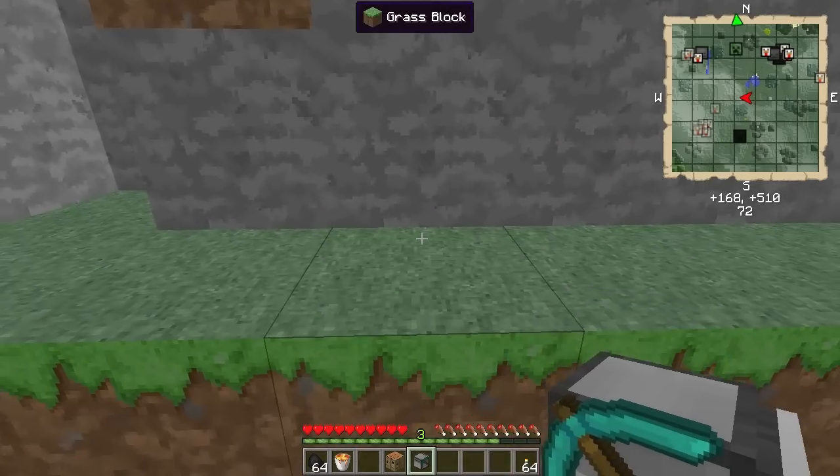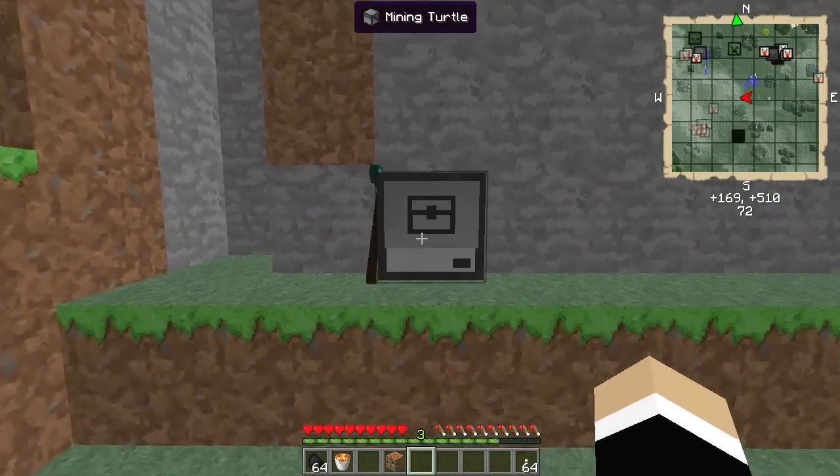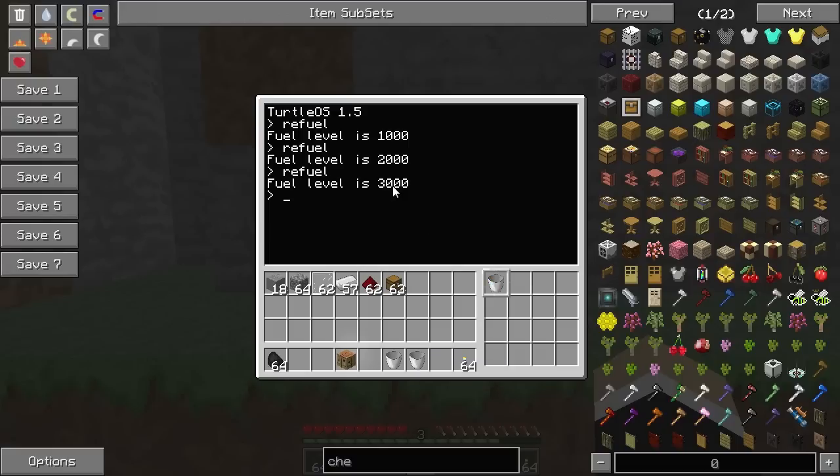The first thing you want to do is set up the turtle. There are two ways to fuel it — either coal or lava. Let me show you how to do it with lava: put some lava right there, then just type 'refuel' and hit enter. It takes a bucket of lava. You can hit the up arrow key to repeat the command, and there you go — your turtle now has 3,000 fuel units.